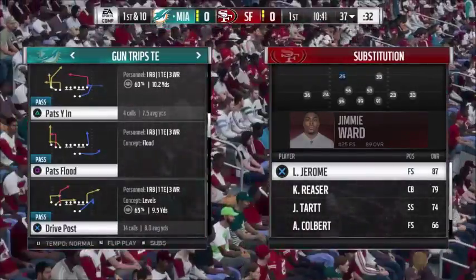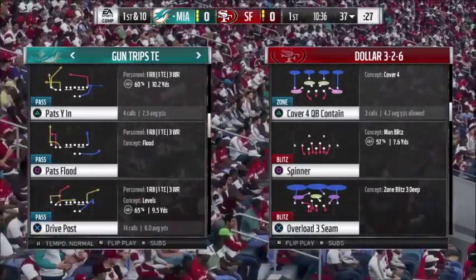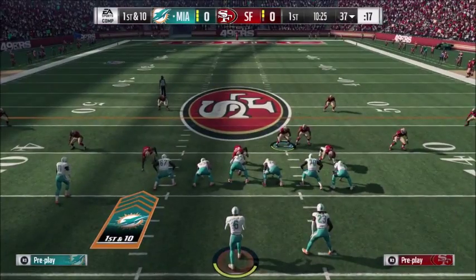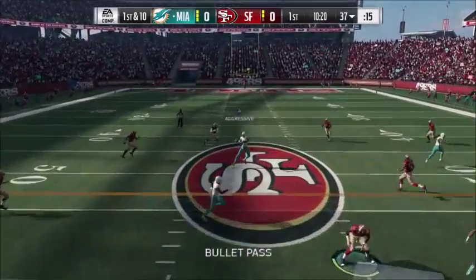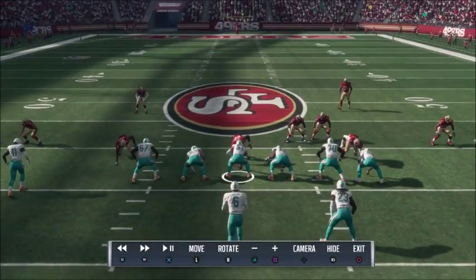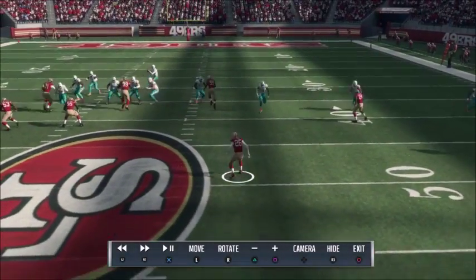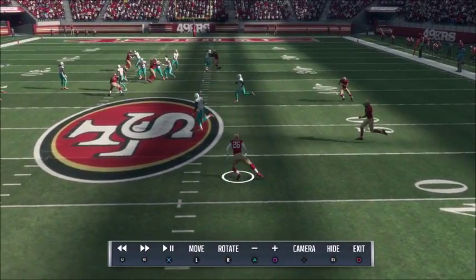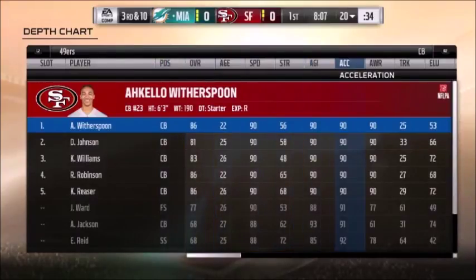Now we try Jerome at 90 zone, not 91. Going into this, I'm assuming he's not going to jump the post, just like the 90 CBs didn't jump the corner routes. Post route - caught, really an uncontested ball, much easier than the other one. Looking at the replay, the ball's about a quarter of the way there when Jerome starts reacting. Not too bad, but you can still tell the difference compared to Ward's instant reaction.